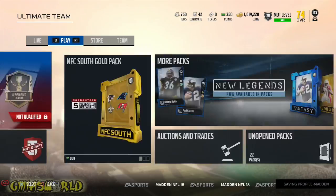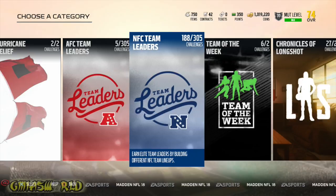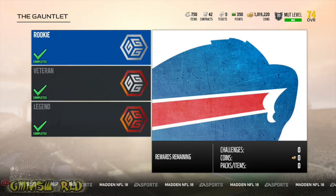This video was pretty much to show you guys how you get gauntlet tokens and how you do what you're supposed to do in order to achieve that Ezekiel Ansah if you're looking to upgrade your team overall. Currently, when I'm not doing these team leader solos, I'm an 85 overall. But let's go to the gauntlet.